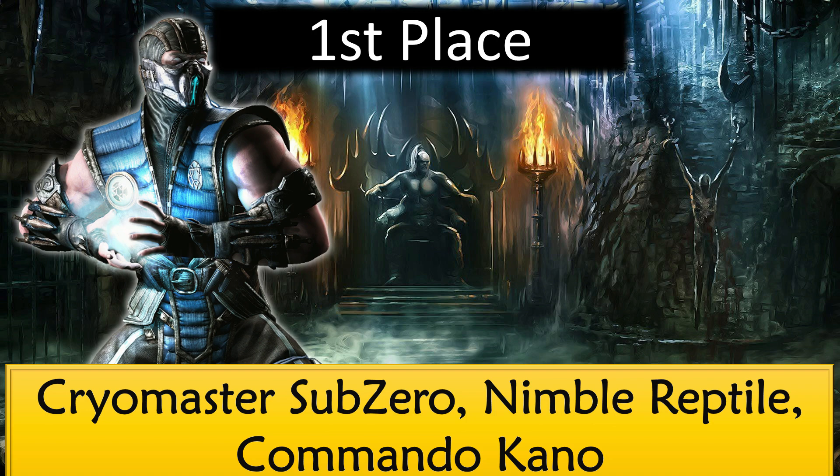Getting one of these first-place characters means you're very lucky, though it doesn't mean you got the best cards. For me the best characters are Silver Kenshi, Covert Ops Cassie Cage, and Erron Black — though you can't get Erron Black from a combat pack. His special 2 can destroy anyone if you score 80% or more accuracy.